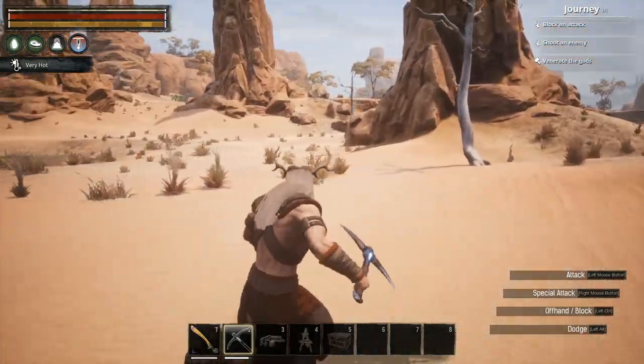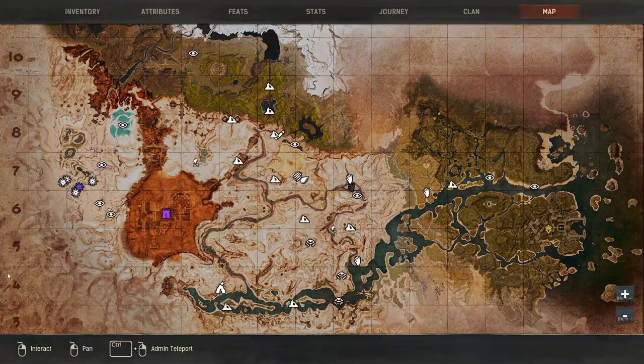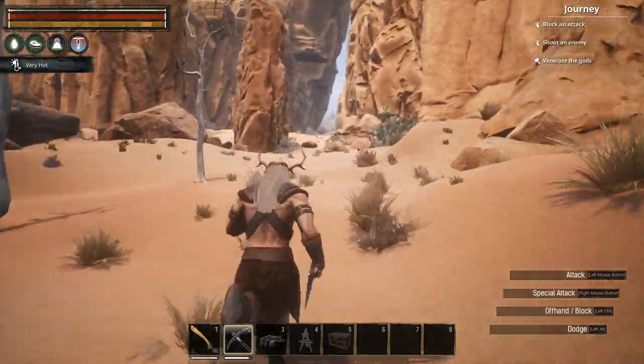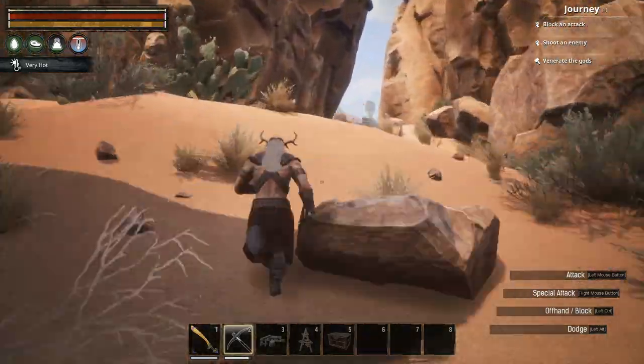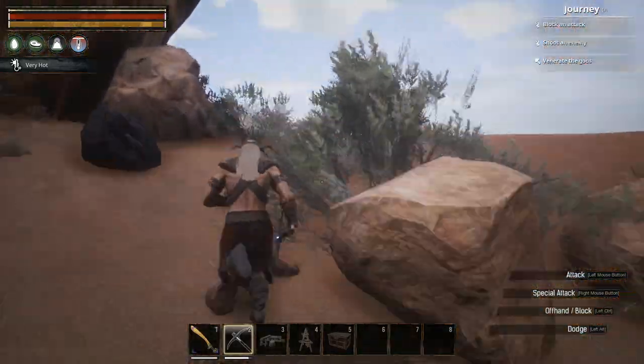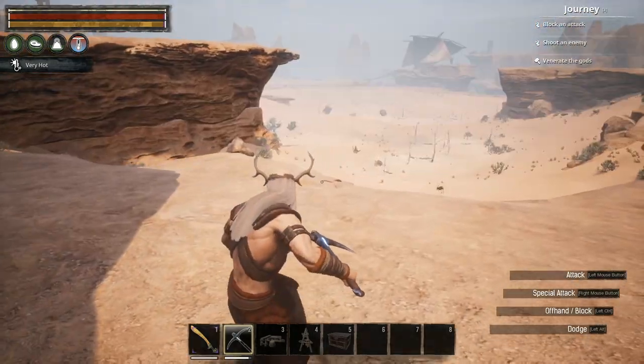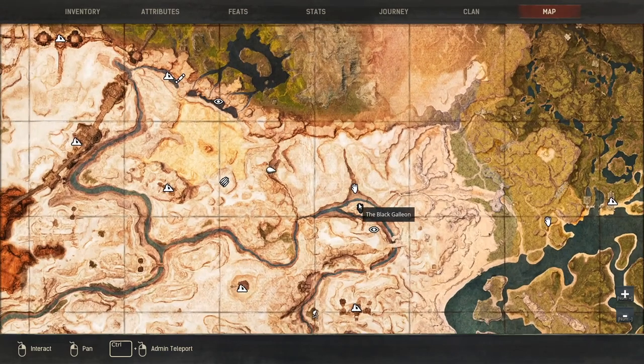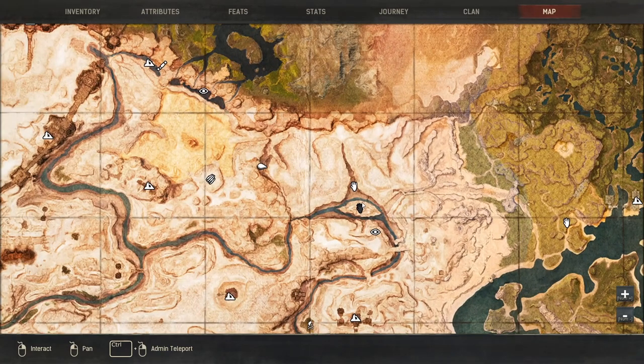There are lots of these dead trees around this area. If we head across through this little gap in the mountainside, we end up in a region of lots of desert too, which is just north of the Black Galleon, which you'll have probably been to.